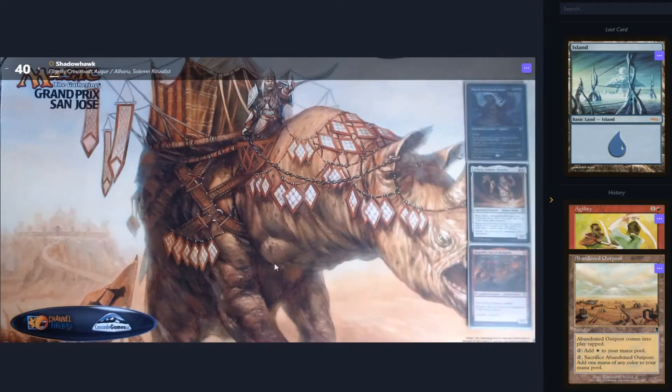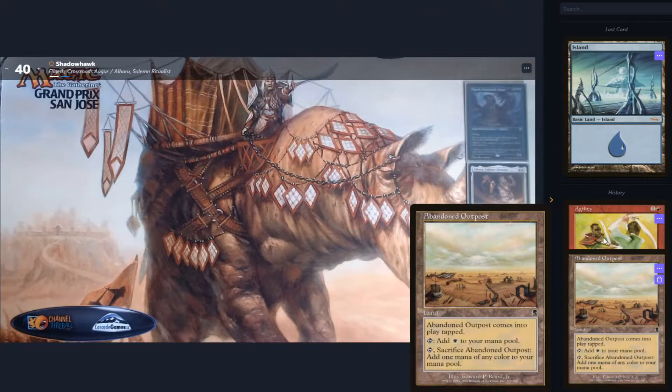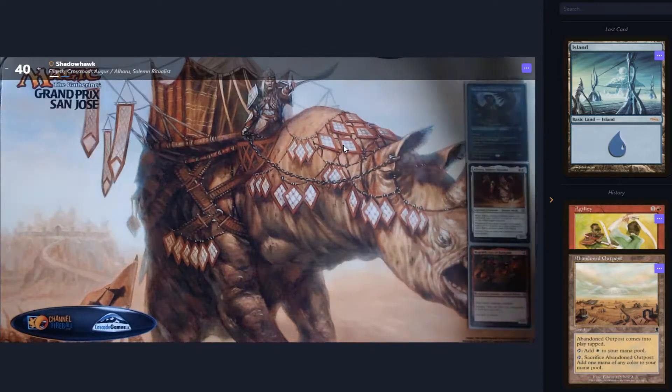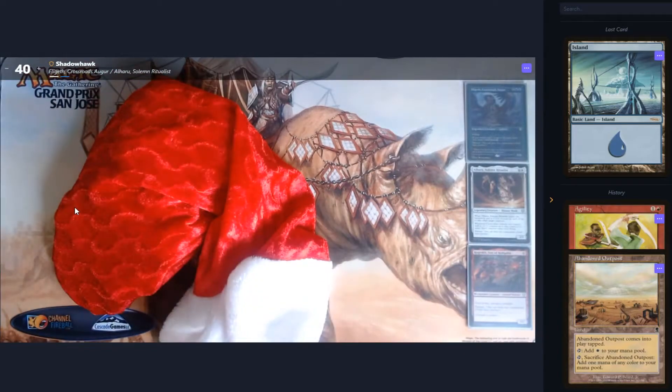Good day people of YouTube. Due to the lighting effects or various other things, our commanders at the end of day six are Abandoned Outpost, Agility, and a Basic Island — although at least it's a Judge Promo DCI Basic Island. It's probably just because I've got glare on the screen; I'm playing this at a different time. Anyway, day seven.